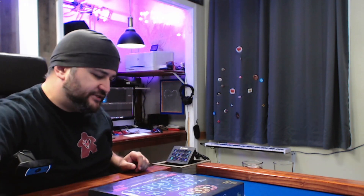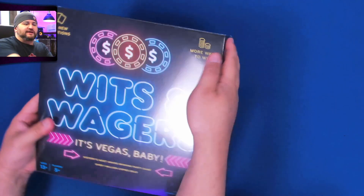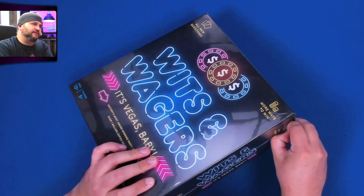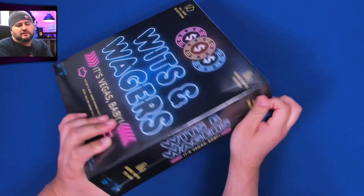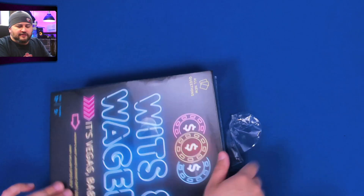This version takes Wits and Wagers, adds new questions, and also adds a new betting system. I got this on sale at Target — right now the Black Friday sales are going on, so that'll give you an idea of when this is.